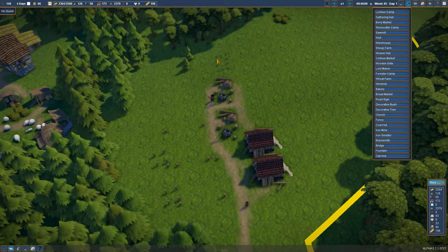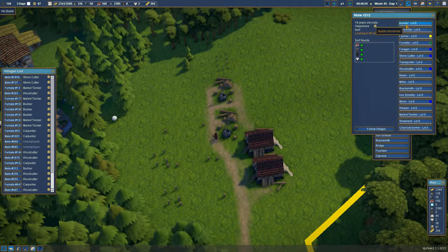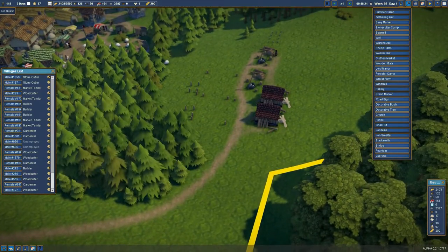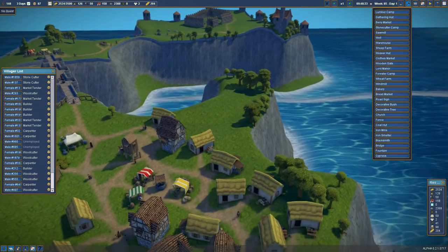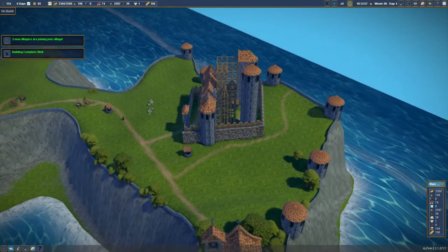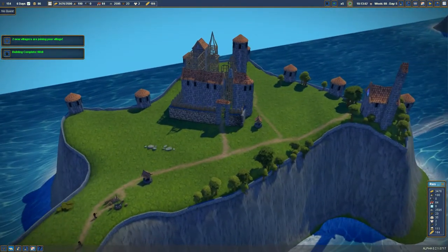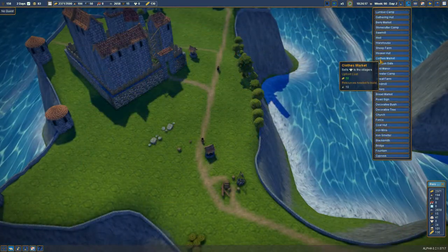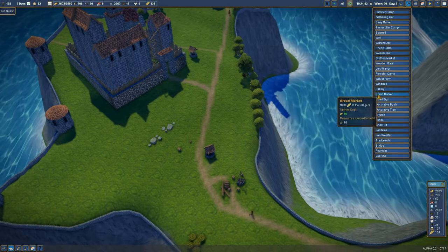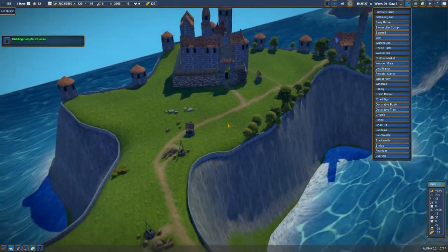It looks like even though I have a lot of builders, they're all off doing something else. Waiting for a builder - they're high priority. We don't have a lot of unemployed anymore, so I'm going to make you a builder. We'll need some warehouses built. We'll turn on immigration again. It's unfortunate that everything's using the same color scheme. Let's put a bread market over here too.